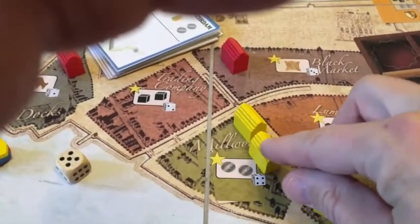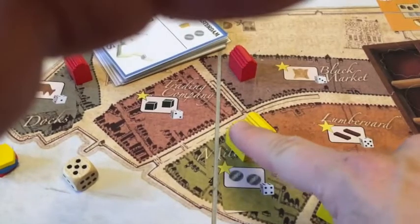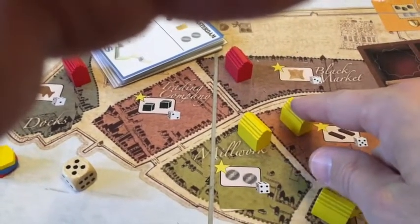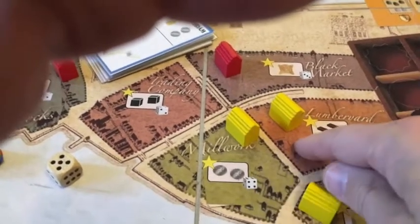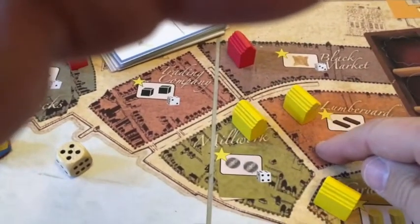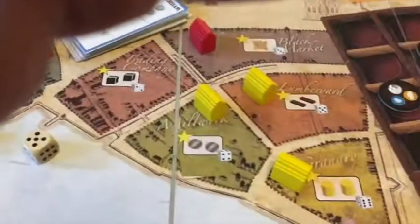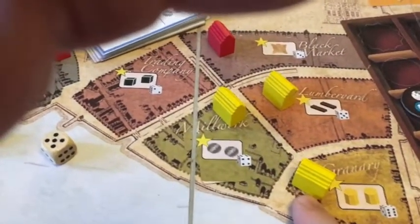Rolling a four would be the same as rolling a five in this instance. And if I roll a six, it goes back to one, because the six district is already controlled by yellow.